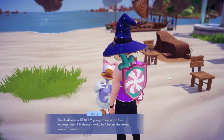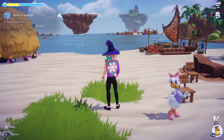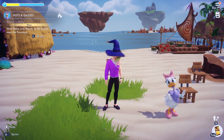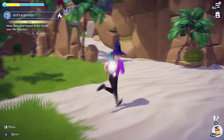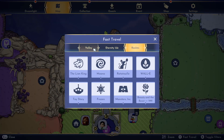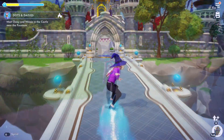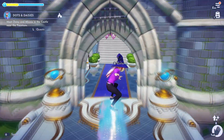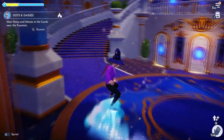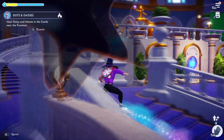Return to Daisy now. What does she want me to do? Meet Daisy and Minnie in the castle near the fountain. So let's go ahead and head to the castle. You have to actually walk up to it, so we're heading inside the castle now. She's probably at the top of the castle because I think that's the fountain up there.